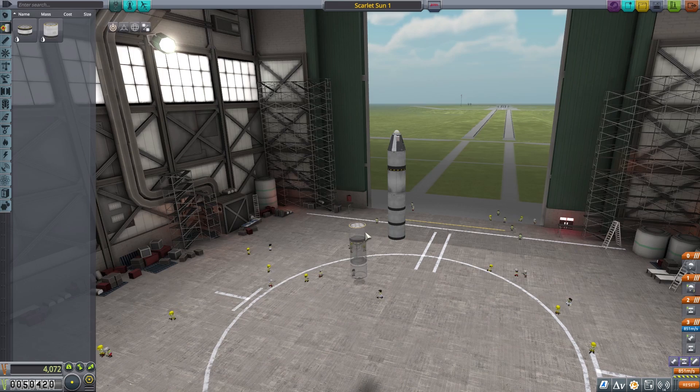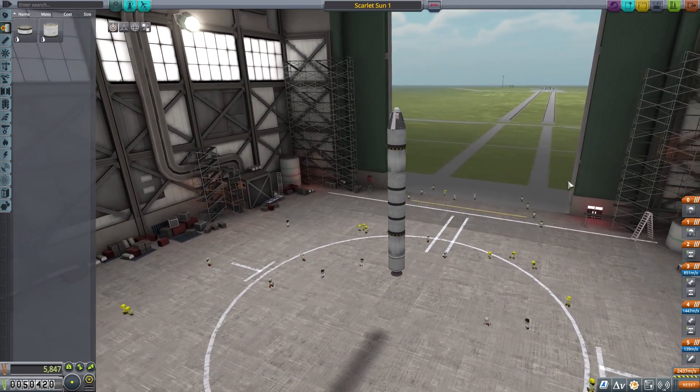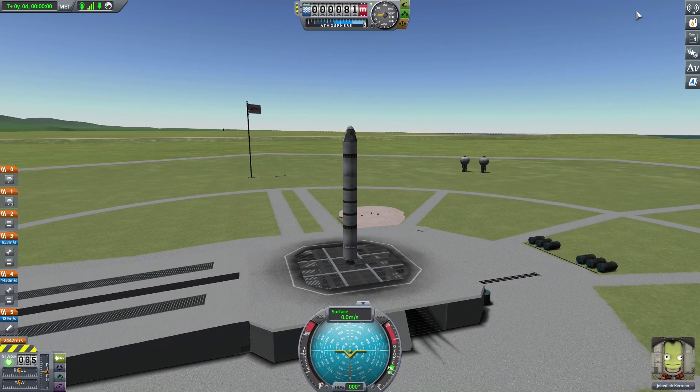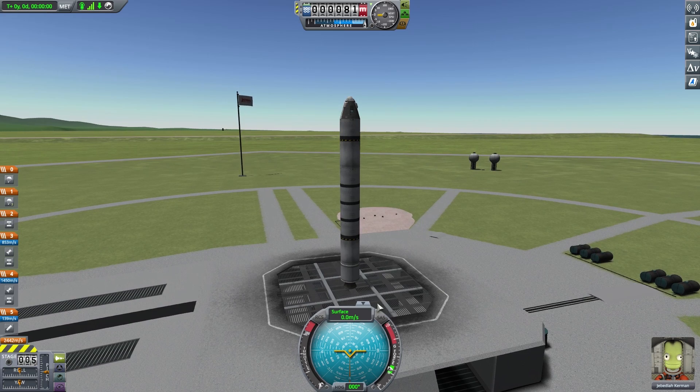I'm going to add a big old chunk of fuel. The ship should still remain the same overall, though obviously that's going to add more weight. We'll call this the Scarlet Sun 2. I'm curious how this original thruster goes — I like the concept of using it to get to a target speed and then riding that speed all the way up into space. I might go straight up and watch the apoapsis on the map, and try to force it to 70 kilometers before angling off.